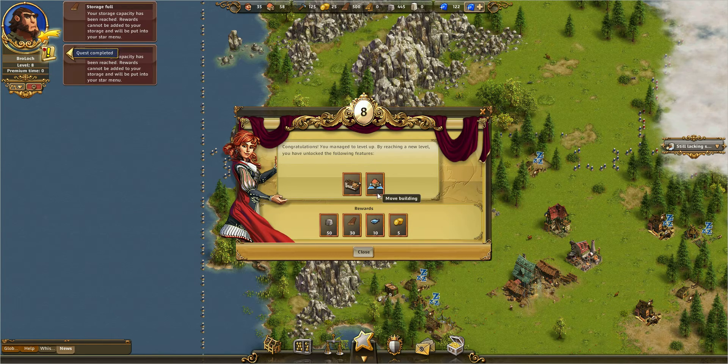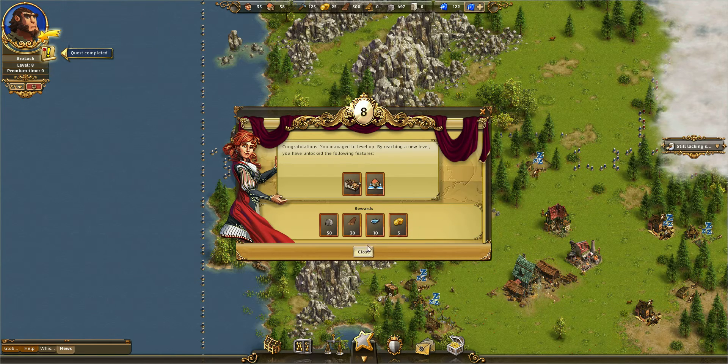Got the storehouse, move building unlocked. I know my storage capacity's full. And look at this — five coins. They're so generous. Alright guys, I'm gonna finish off there. Reached level 8. Hope I will see you next time when I play the Settlers. My name's Phil the Lock, and I'm out.